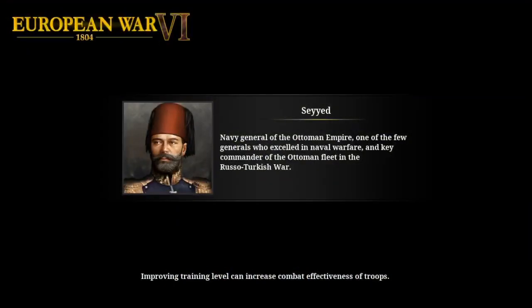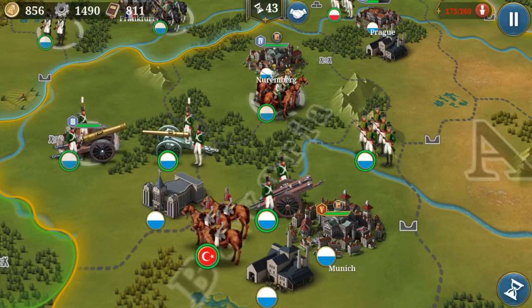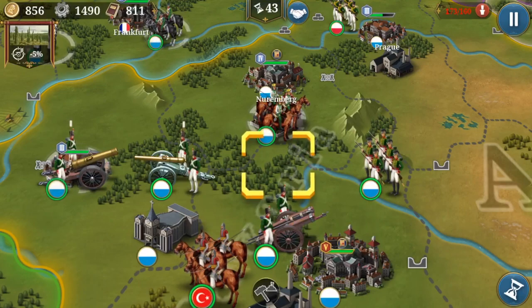Next: you should encircle enemies with structures of units. A quick example — I'll build it up here. This kind of structure here, where in every single tile of these four or five units, everybody will be encircled.